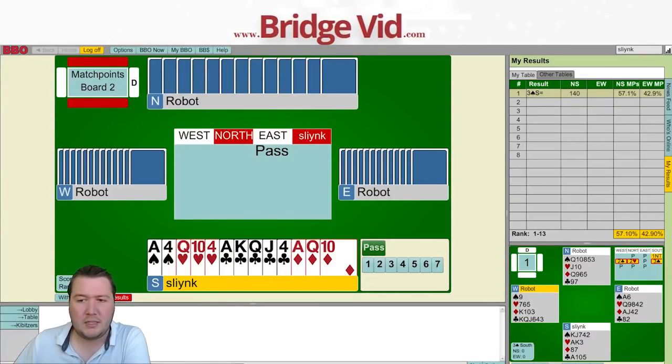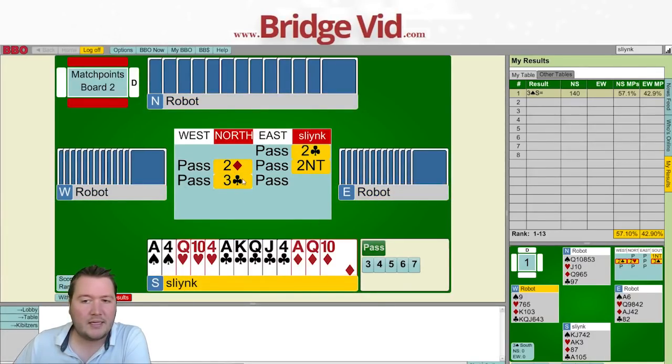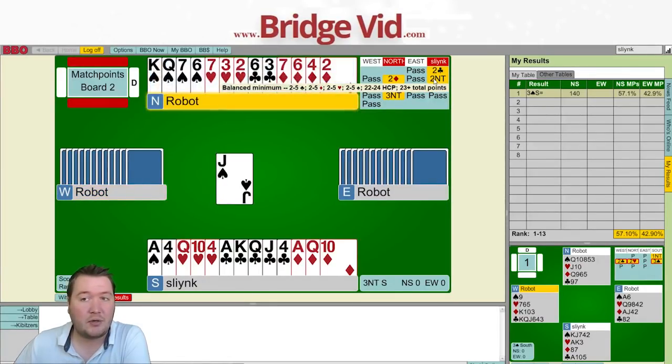Moving on to board number two. This time we've got 22 high card points and a five-card suit — so 23 points. I'll open two clubs, rebid two no trumps showing a balanced hand. At this stage I haven't been able to set the final contract; it's basically always my partner. Hand visualization really comes in when you're setting the final contract. I've just been answering questions and leaving it up to partner.